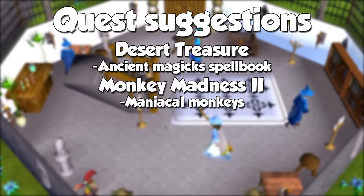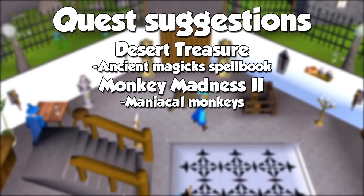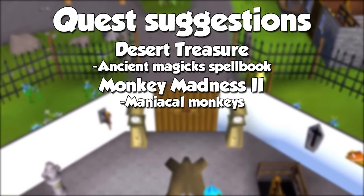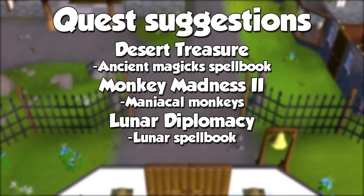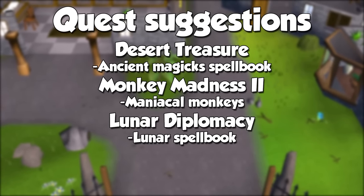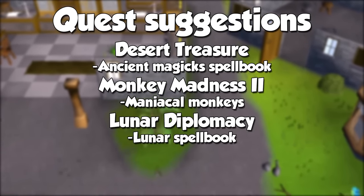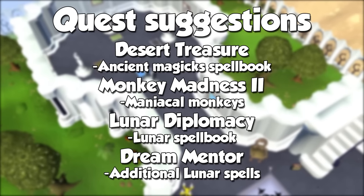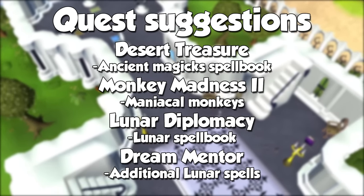Not exactly related to magic, but pretty much mandatory for one of the methods, I recommend completion of the Monkey Madness 2 quest. This will open the Maniacal Monkey Caves, and this is a must if you want insane experience per hour. Up next we have Lunar Diplomacy — completing this quest will grant access to the Lunar Spellbook, which is almost the opposite of the Ancient Magics, providing mostly utility with only a few things related to combat. In addition, you should also do the quest Dream Mentor, as you will unlock more spells from the Lunar Book with it, allowing you to cast more spells we will use later down the road.